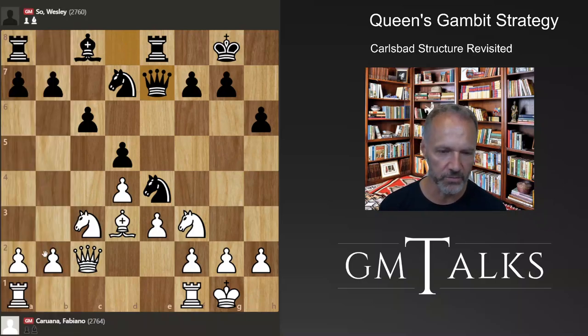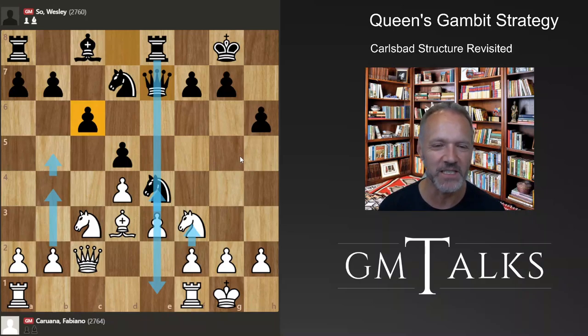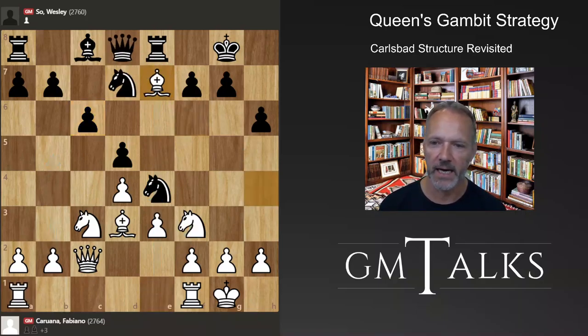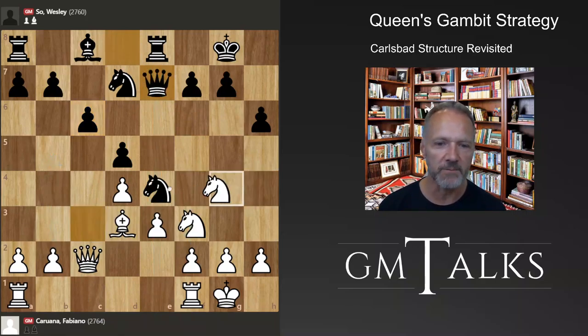It's still not so simple. White is hoping either to launch a minority attack and saddle black with a weak pawn, or to get the central pawns going and attack in the center and kingside. Black has the open file, which is very important for his play, trying to control the center without getting weaknesses. Rook e1 shows white is playing in the center, not on the queenside at the moment.